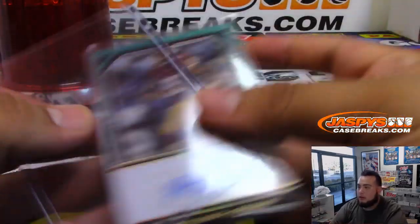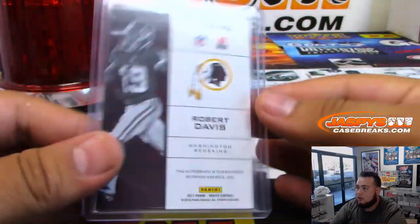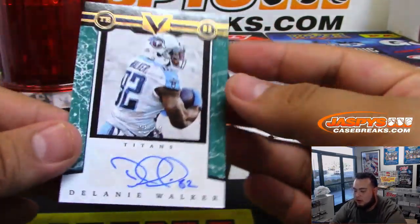Next one — it's for the Redskins. Robert Davis, and it is 10 of 10. So that's spot zero. Zero. Tiffany! Nice.